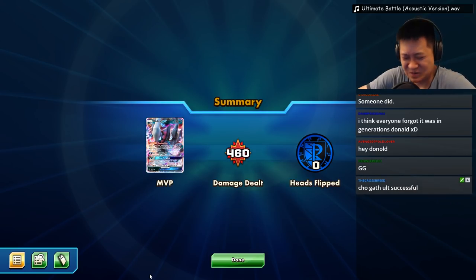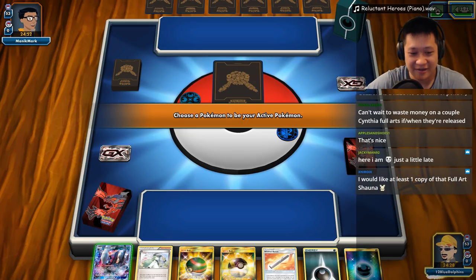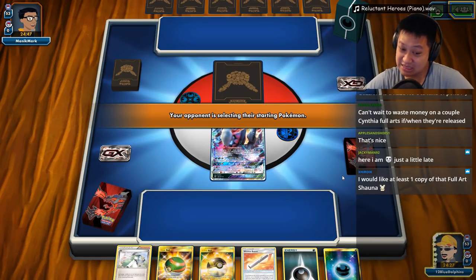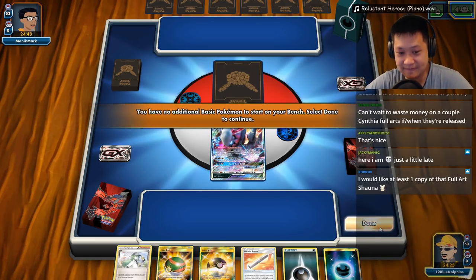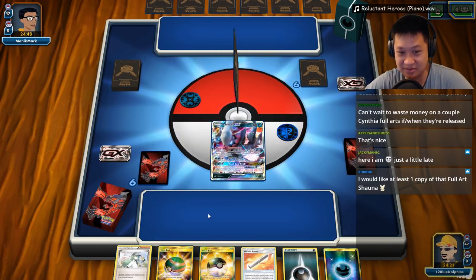Alright, thank you, thank you. Up to another Zorark GX as well as Guzzlord as well as Darkrai match. I'm gonna play my remix of Reluctant Heroes from Attack on Titan. Very good starting hand — very very good. This is a good starting hand.